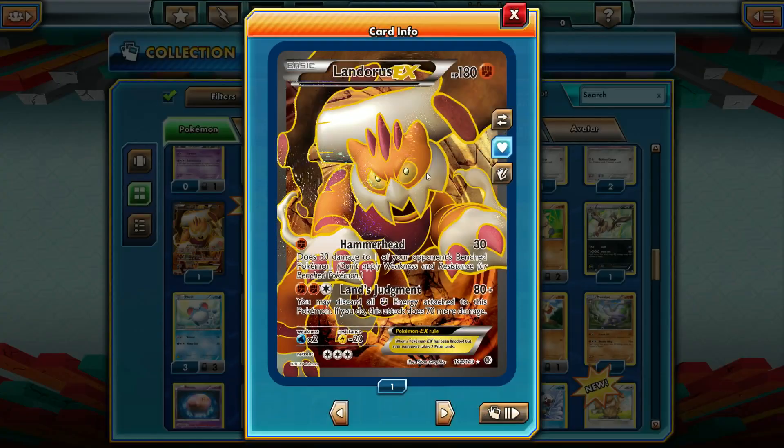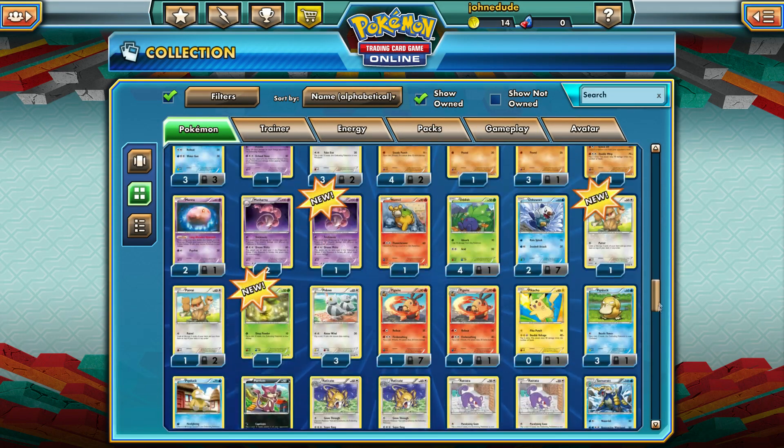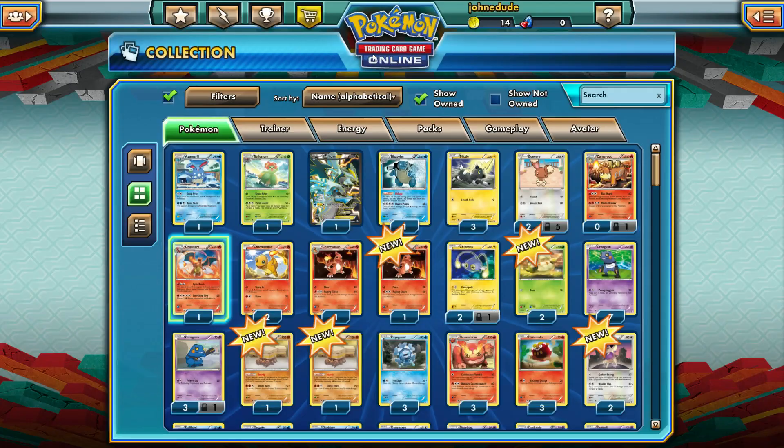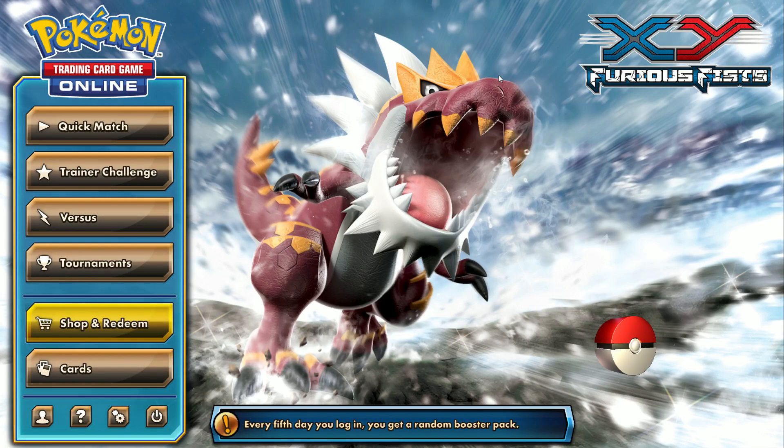Did you guys like it? Did you think that Landorus EX would come in the last pack — how hype is that? Do you want to see more unboxing videos as I expand my Pokemon Trading Card Game Online deck? Do you want to see openings of Pokemon cards in real life? Because you get a booster box, you get 36 packs — chances are there's going to be some awesome pulls, and then you get all the code cards to bring into TCG Online. Thank you all so much for watching this episode of Let's Play the Pokemon Trading Card Game Online. Hopefully I'll have more battle videos out for you guys soon as I do some trades and get some better cards. See you guys in the next episode. Bye!